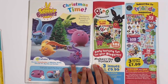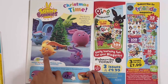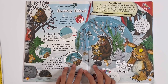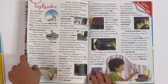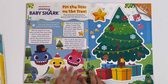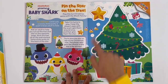Sunny Bunnies — Christmas time. The sunny bunnies are ready for Christmas, you have to look for the pictures. The Gruffalo — let's make a snowy scene. You can make it like this and shake it to make snow. Tiny Reindeer — and this is a bedtime tale. And finally you've got Baby Shark — pin the star on the Christmas tree. So you've got the tree here and the star cut out.